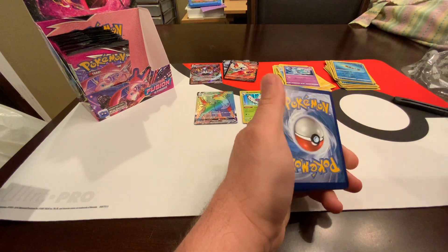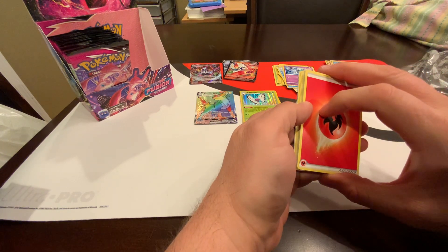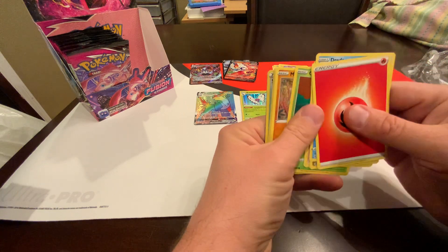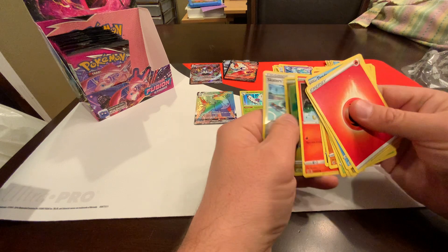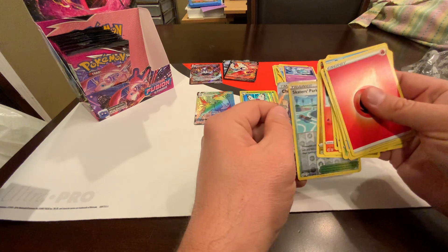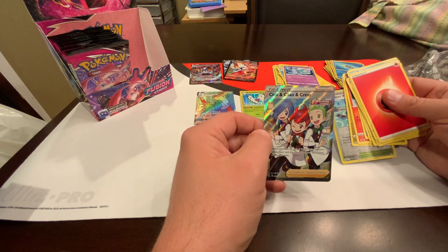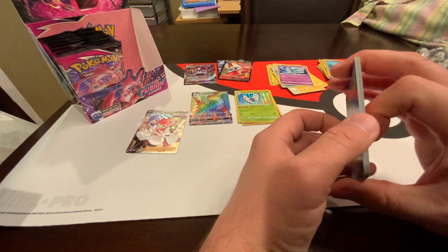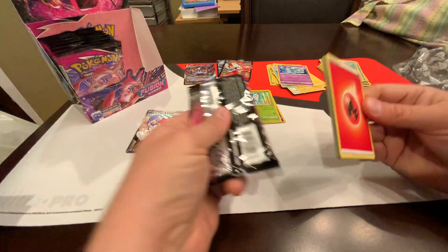Alright, here's another hit — hopefully it's decent. It's a real hit. Come on, let the second half of this box turn into a god box. Give me one good card, please give me some return on investment. I already have like three of this card — Chilling Reign and Cress. This is just not good. We're almost at the end of the box here, with a few packs left, and it's not looking good.